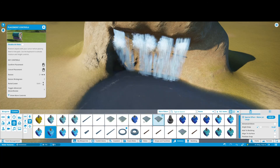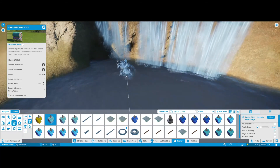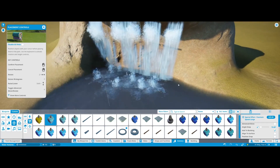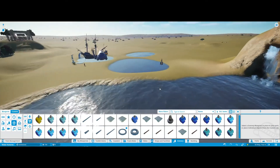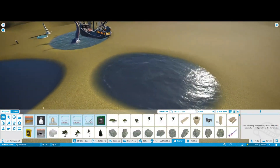If you want an effect at the bottom, you can go for the fountain plunge effect. If you have your waterfall landing in a pool and you want to create that plunging effect of water falling down, you can add that kind of plunge splash effect, which is quite nice to have.